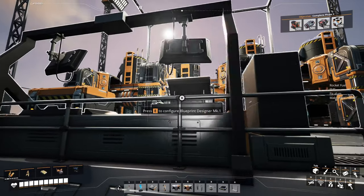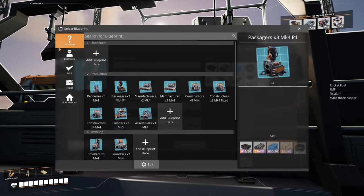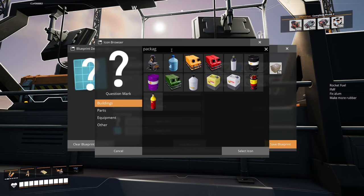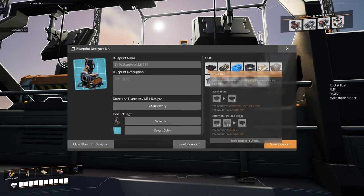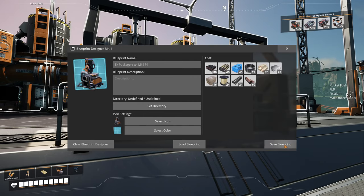Alright, so that's the build — that is Packagers. We'll save it as ExamplePackagersX4Mark4, and you could call it P1 for Pipe 1 versus Pipe 2 if you want. Set the directory as Examples, select the icon as the Packager. I must have accidentally used a Mark 5 belt somewhere — it was this lift here on the end. So there you go — save your blueprint.